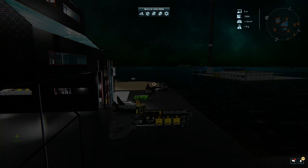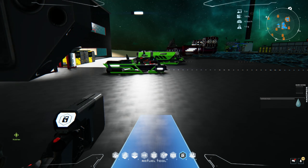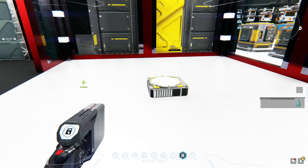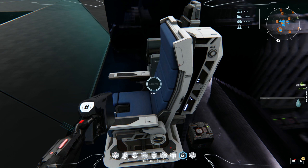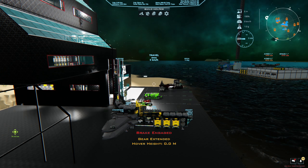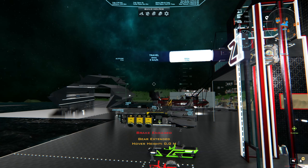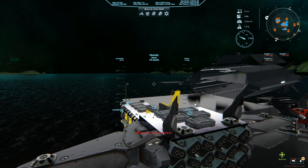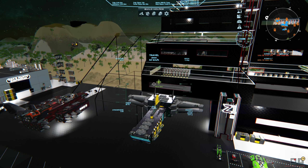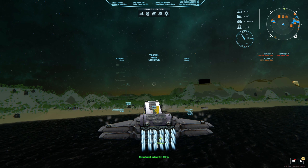Hold on before we go anywhere — let me grab some scrap. I already made a blueprint of the ship so in case we blow up we should be okay, but let me grab some scrap so we can at least repair the ship. Now we're good. Let's start our maiden voyage — we are going that way, should be able to hit G now. Let's disable the brakes, turn around, and away we go!